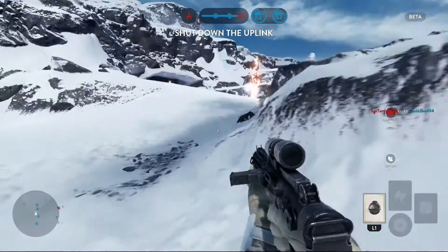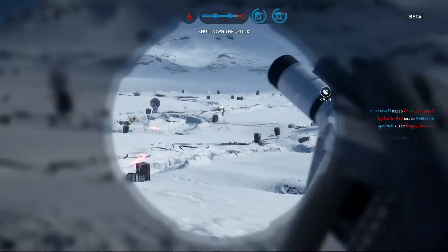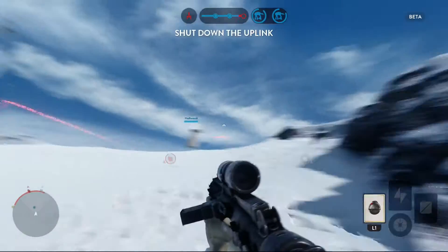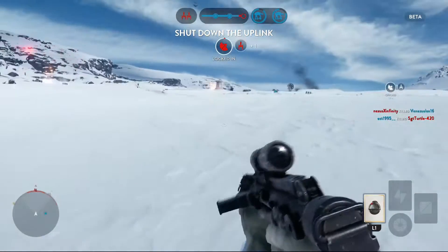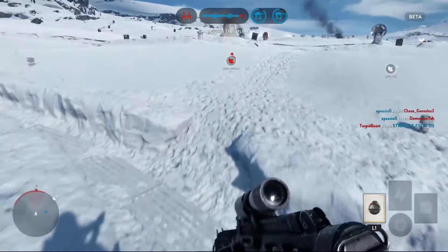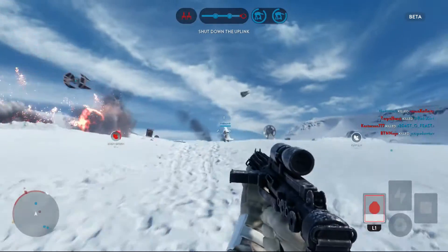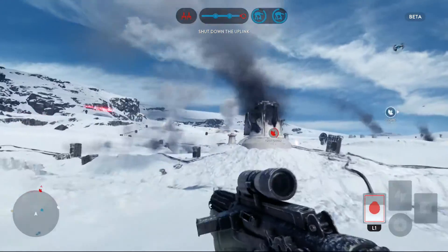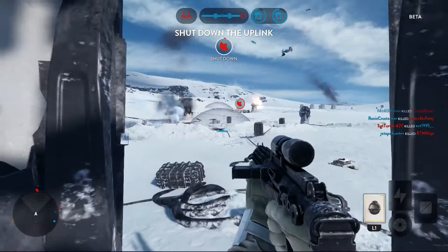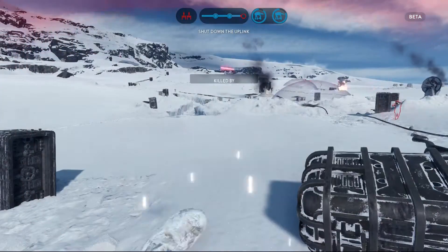You must shut down that uplink — the Rebels need to provide their troops with air cover. Without it they cannot target our walkers. What the heck — that is a turret facility or something. At least that's understandable. There is no cover out here — I'm gonna use these snow trenches. Hold this! Yeah, that's what I'm talking about. I didn't get any points for that but it still felt great. I just can't see these guys.